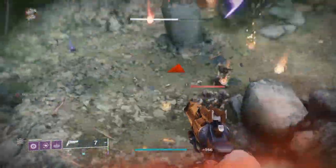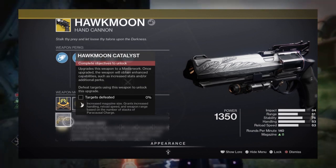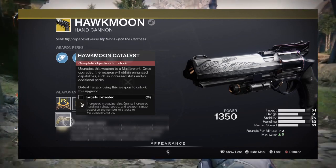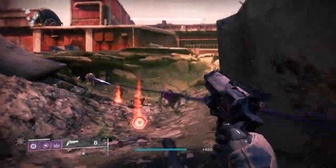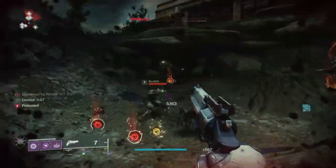Now first off, let's talk about the new catalyst. Just added for The Witch Queen, the Hawkmoon's catalyst gives increased magazine size, grants increased handling, reload speed, and weapon range based on the number of paracausal stacks that you currently have. This is a big time boost to the Hawkmoon, especially with the buff that primaries just received.